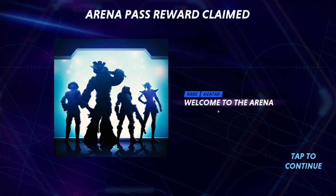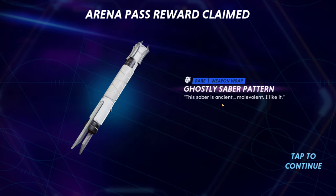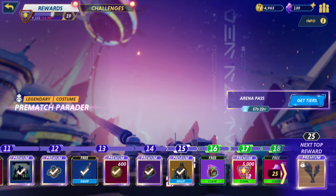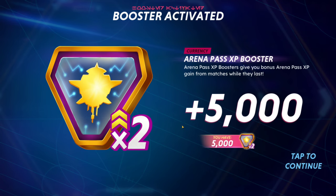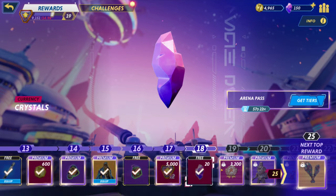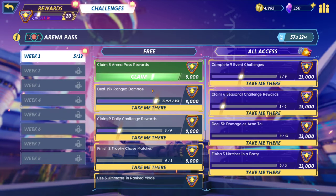We claimed an arena pass reward — 'Welcome to the Arena' icon. We got the Milk Ghostly Saber pattern, more credits, another icon, an emote, and a Boba Fett unlock. There's also an arena pass XP booster — it gives you bonus arena pass XP from matches while it lasts, so you can speed through the arena pass. Not sure if it's automatically active or if we have to enable it.